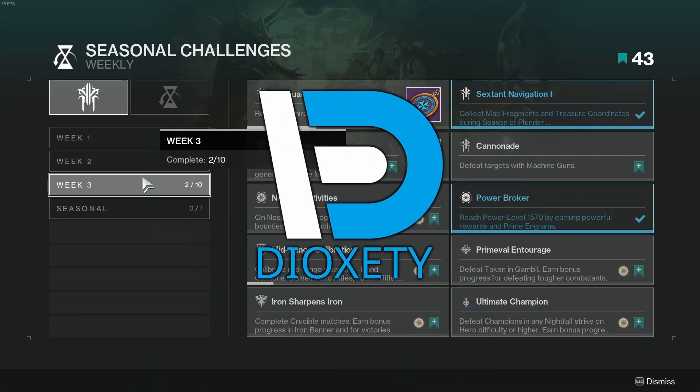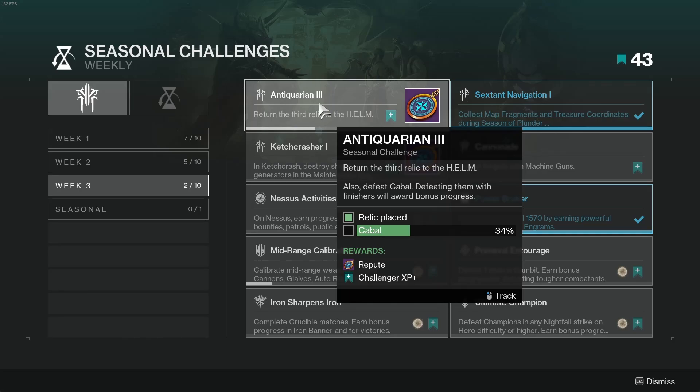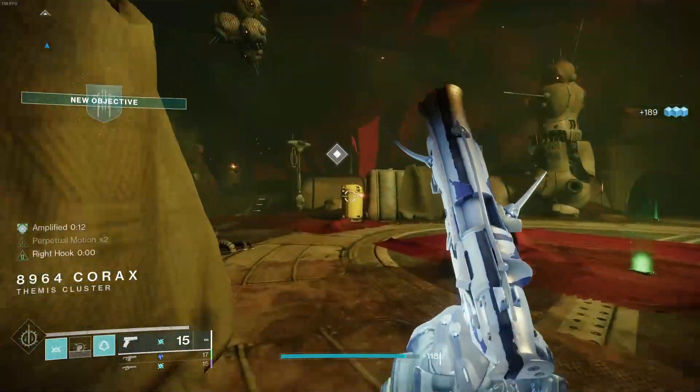Hey, what's going on everyone. Today we're going over the seasonal challenges for week 3 of Season of Plunder. Challenge number 1 is Antiquarian 3: return the third relic to the helm and defeat Cabal. Finishers give you more progress. The relic is obtained during the pirate hideout mission for this week, which is done through the weekly sales of the ship's dealer quest.